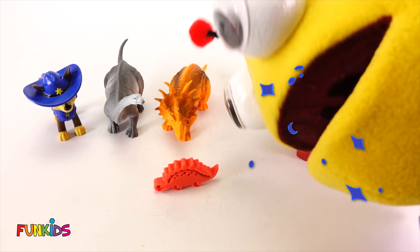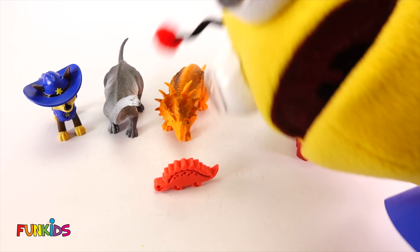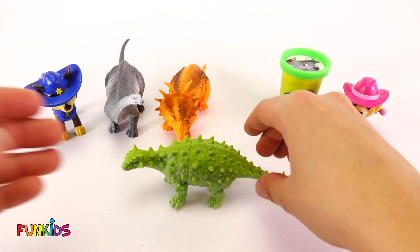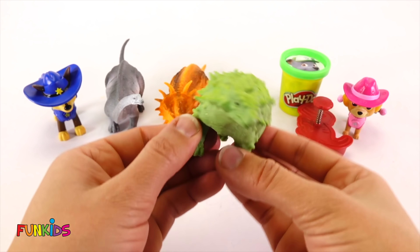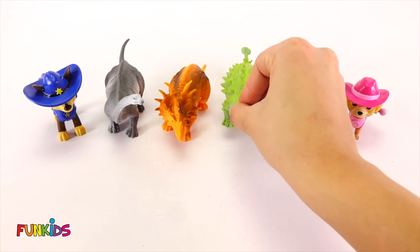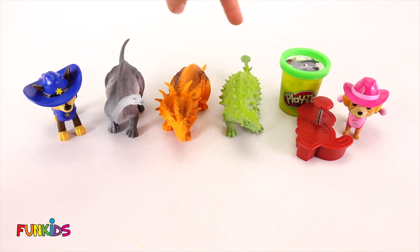Okay, are you ready? Zim, zam, shabam! There it is - look, we got a spiky dinosaur! Rawr, rawr, rawr! This one's green. Now we have three dinosaurs - one, two, three.